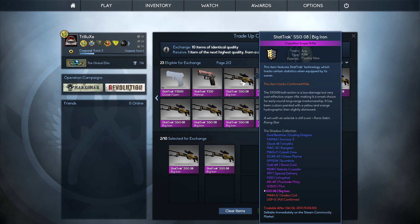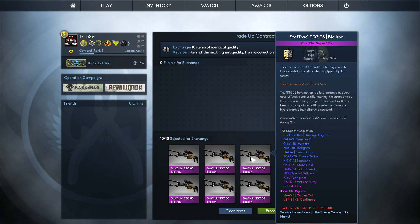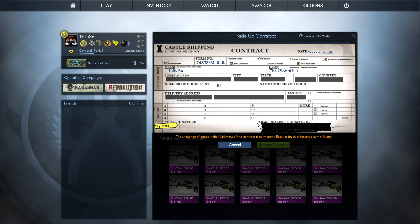I actually don't really care which one I will get — I really like both of these. I will play whatever gun I get from this. I really like the USP-S Kill Confirmed and I think the Golden Coil is the best looking M4A1S skin out there, so I don't mind getting either because I won't sell them whatsoever.